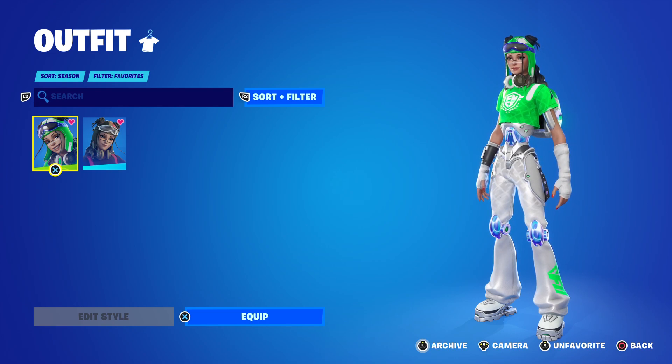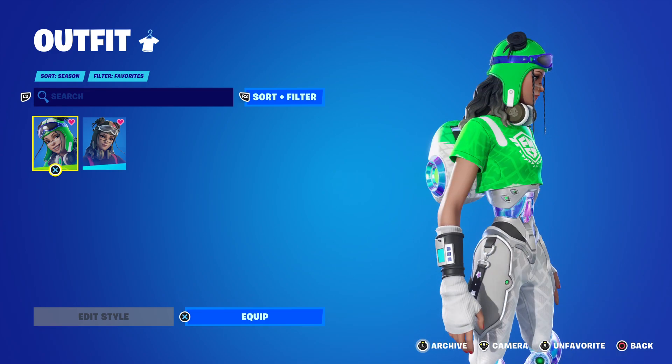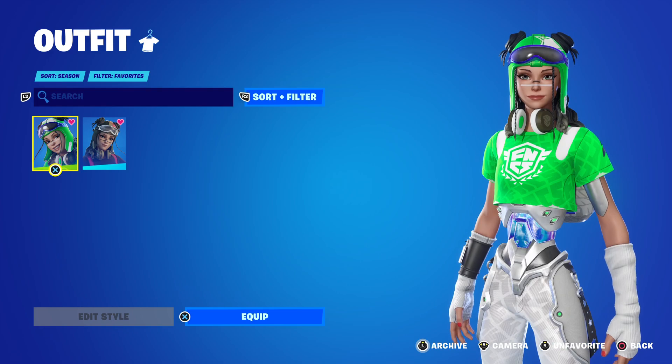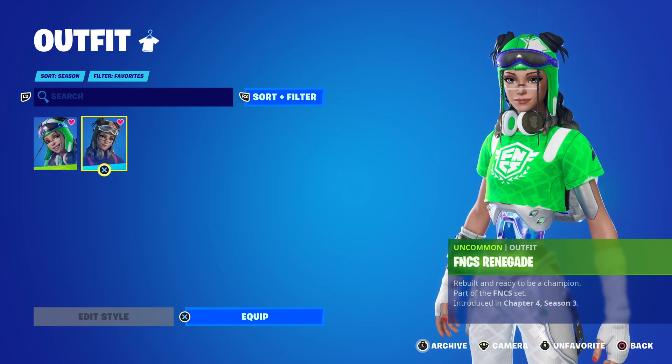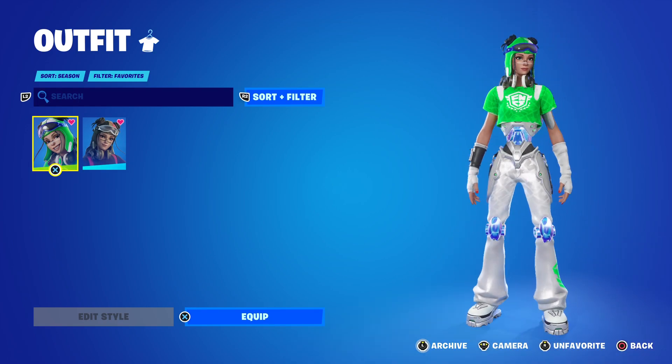I do like the color scheme on the Renegade Runner but this one makes it pop a little bit more and looks a little less robotic. They put that almost gem-bedazzled stuff in the middle and on the knee guards, which makes it look less robotic. It's obviously the exact same skin but with a much brighter — and a lot of people are saying cleaner — color scheme.